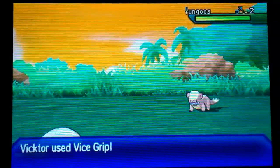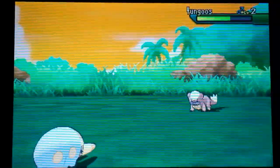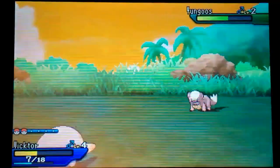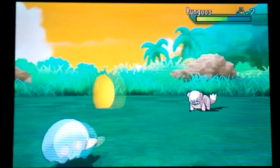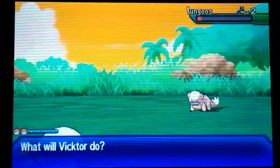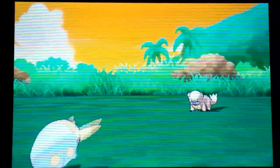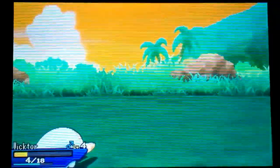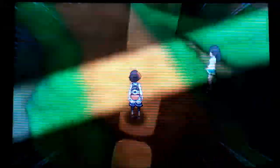If this is a Pikipek we should probably run. It is a Yungoos — so we could have started with the Yungoos as well. That might have helped us a little bit better. It has a major weakness against Flying types so let's go ahead and Vice Grip — it should do pretty well against the Yungoos. It is only level two. Yungoos fainted. It's gonna be a little bit of a grind to get up this road.